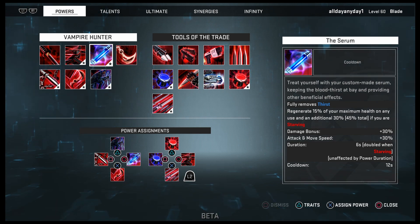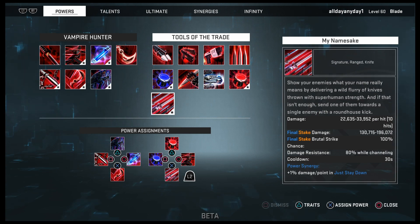You definitely want the Serum in your loadout, mainly because it removes your Thirst. It regenerates 15% of your max health on use, and an additional 30% — so 45% total if you are Starving. You won't be losing too much health if you're using the right talent, and you're also getting health on hit. You can save the Serum if you get hit hard, use it to recover, and save your med kit. Also, when you use the Serum you gain a 30% damage bonus and attack and movement speed bonus — so use the Serum then use your Signature for maximum damage.